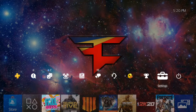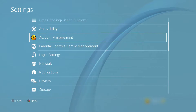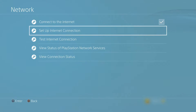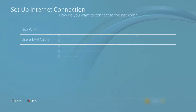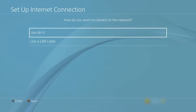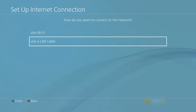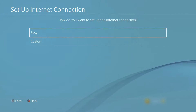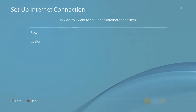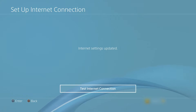Once you're on the PS4 home page, scroll over to Settings. In Settings, scroll down until you see the Network option, then scroll down to Set Up Internet Connection. Here you have to choose: if you're using a LAN cable, select LAN cable; if you're using Wi-Fi, select Wi-Fi. In my case I'm using a LAN cable, so I'm going to select LAN cable, then hit Easy.